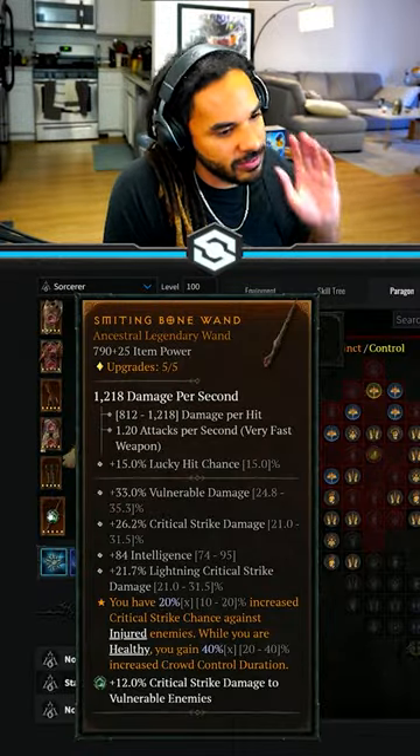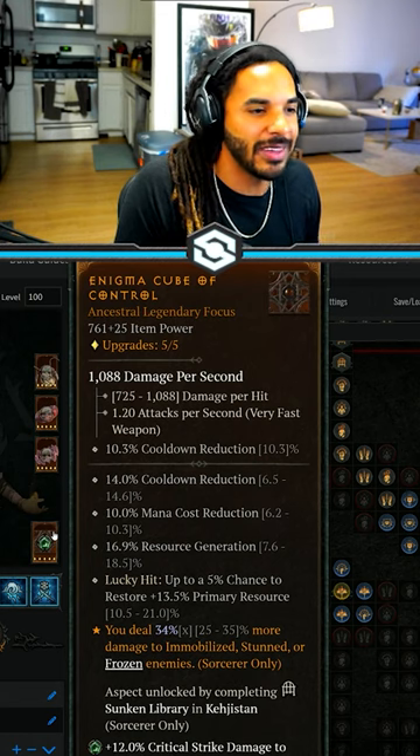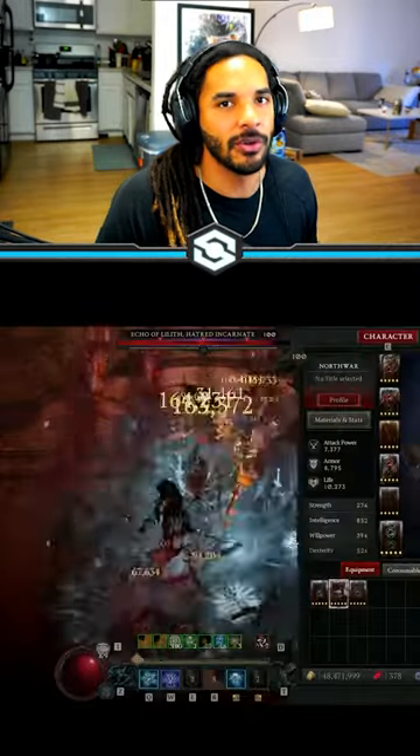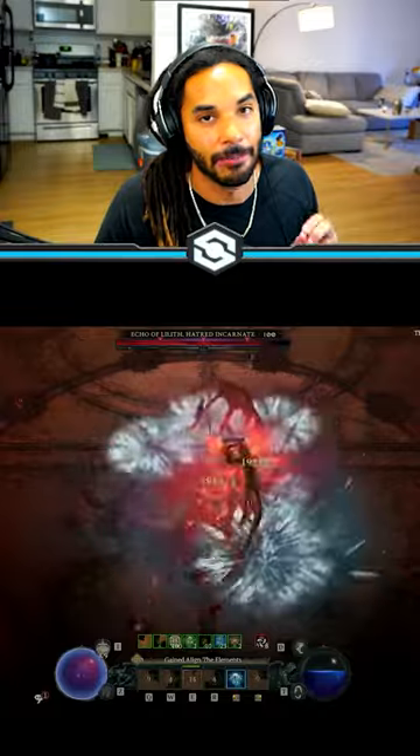Before the swaps, he's using the Smiting Legendary and the Control Legendary in his focus on the offhand. He's also using the Prodigy Ring, making it so that his abilities cost less mana, so he can just keep using as many cooldowns as possible to build up that stagger.